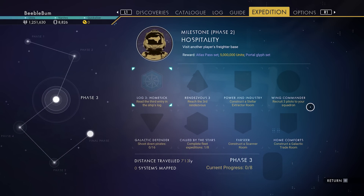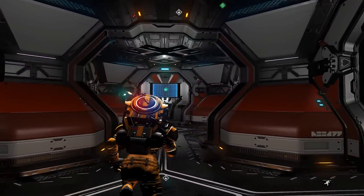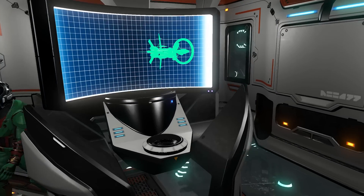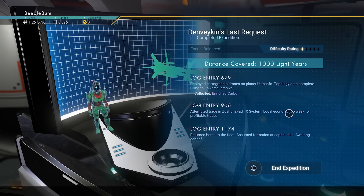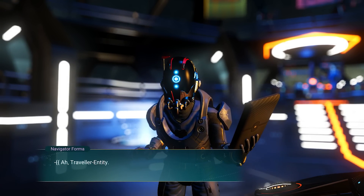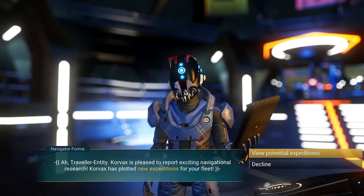We also have to recruit three more pilots. The first thing we're going to do is finish the fleet expedition we sent out last time. Let's open up the command station here, brief the commander, and end the expedition.